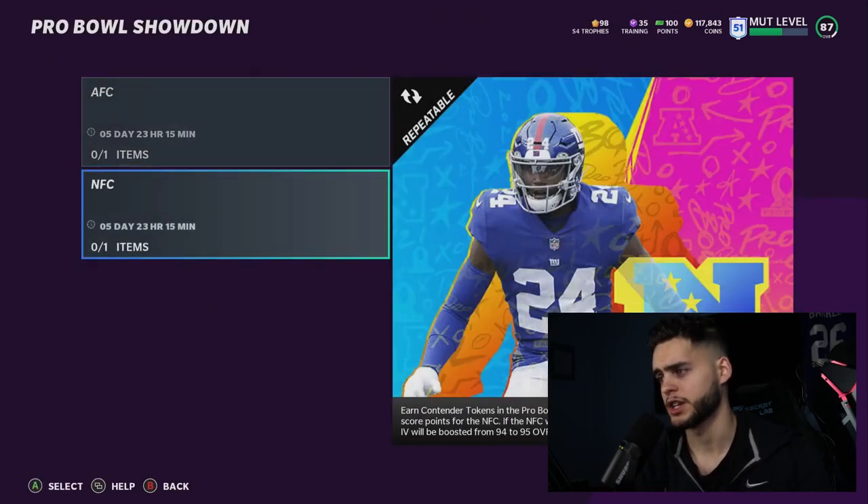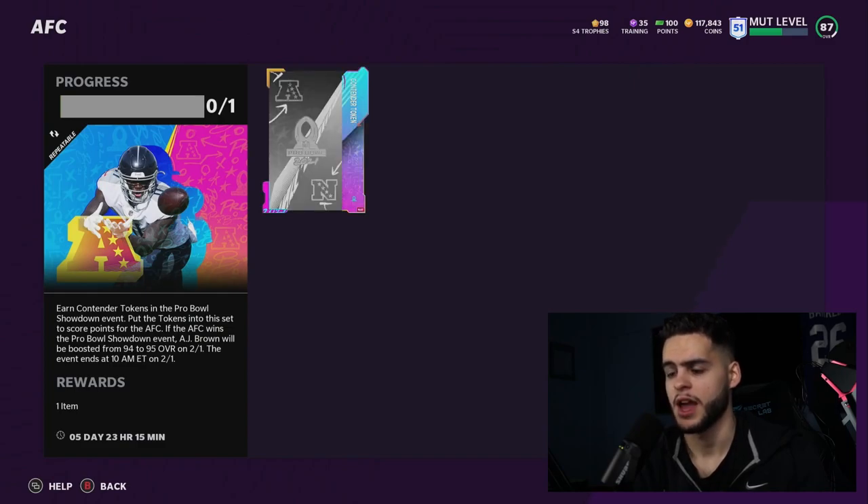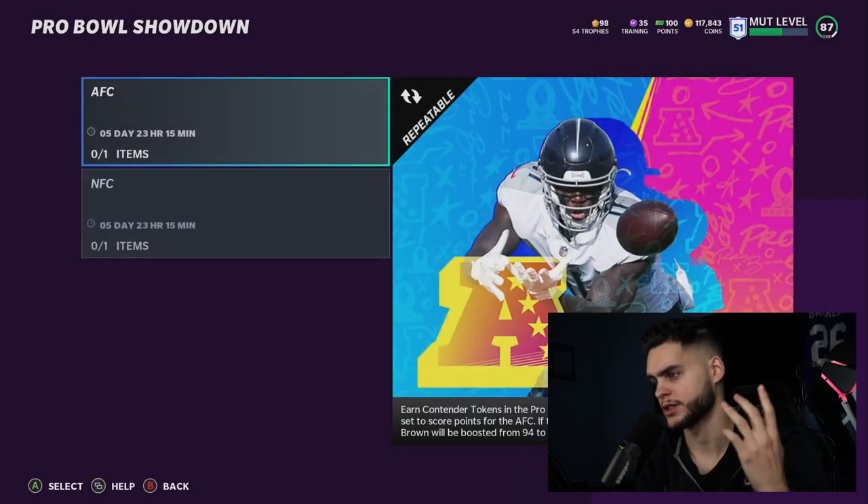At the Pro Bowl Showdown, AFC and NFC — as you guys know from yesterday — that's the James Bradberry and AJ Brown cards. These will be obtainable by doing the solos, the sets, and playing the House Rules event. You guys are going to know the deal with that.